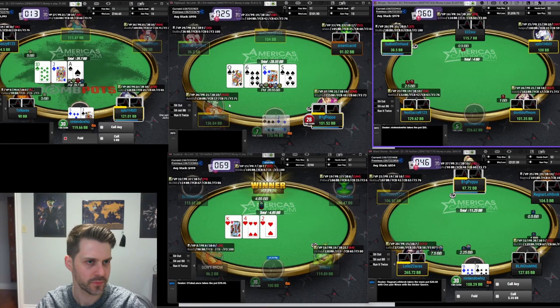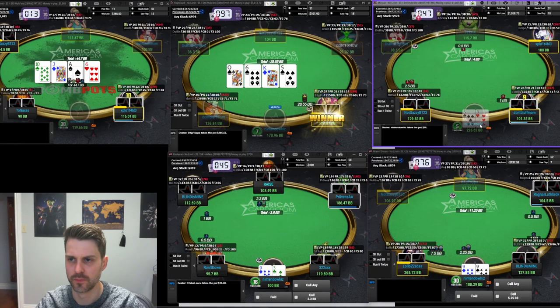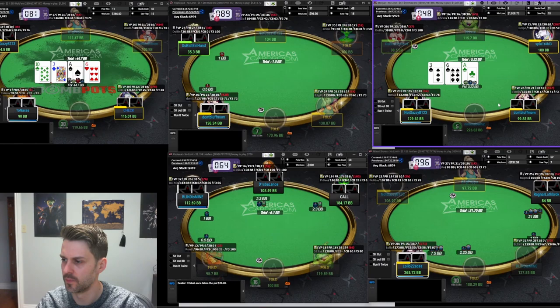Pocket nines versus the size I'm probably gonna defend top left. Multi-way action so I'm just gonna fold the jack-five even versus a small bet. And fold versus the cold four-bet.